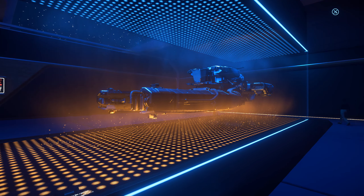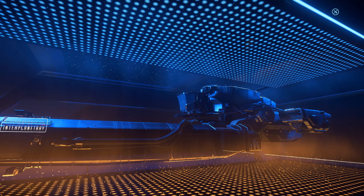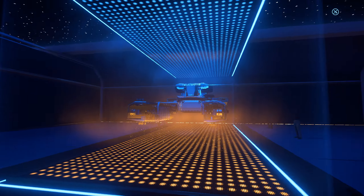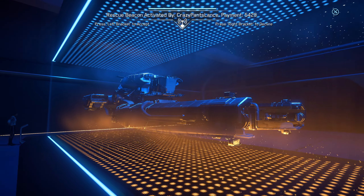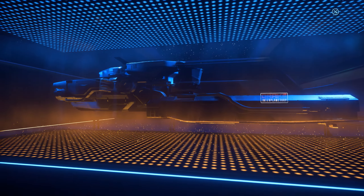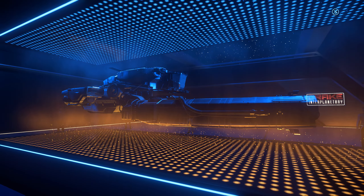Here we have the Drake Vulture. This is a bit smaller than the Corsair, and it's the small salvage ship. We'll actually be seeing this ship pretty soon probably, as soon as they get around to getting salvage working, and this smaller ship will be probably where that profession starts out. I'll be excited to try out a new gameplay loop, and I know a lot of people are very excited about salvage, so I can't wait to see the ship in game.